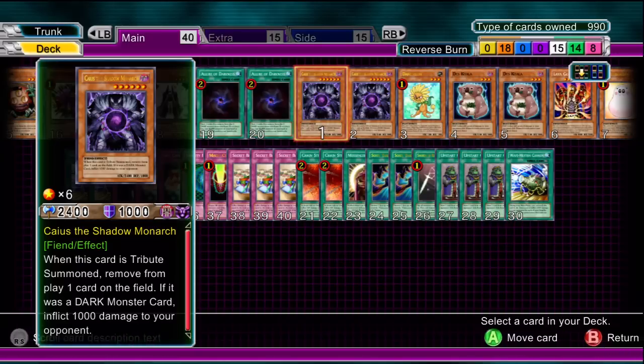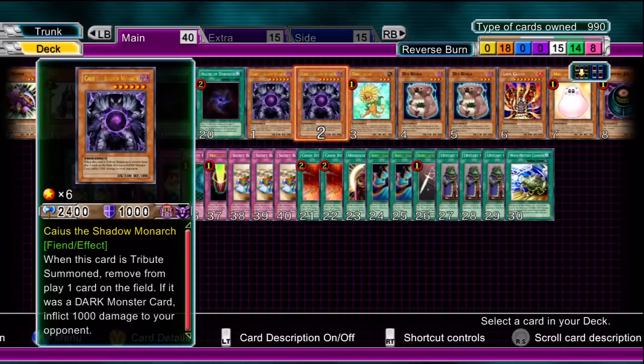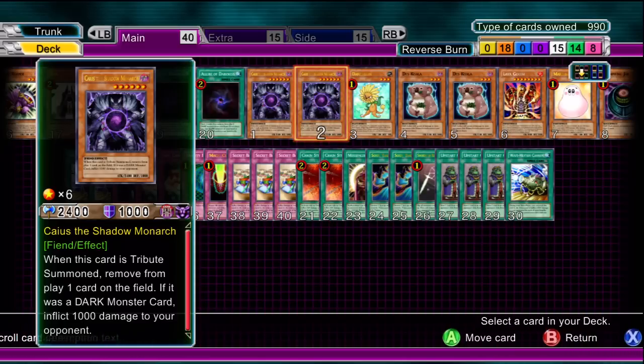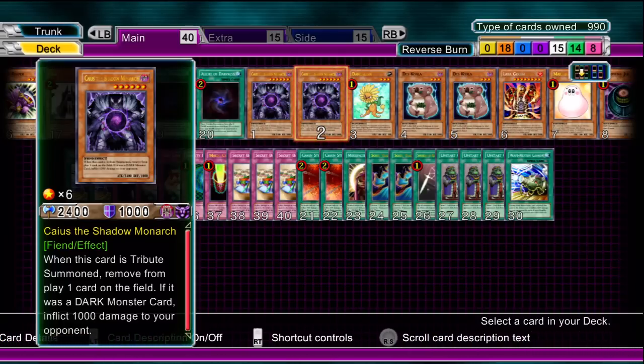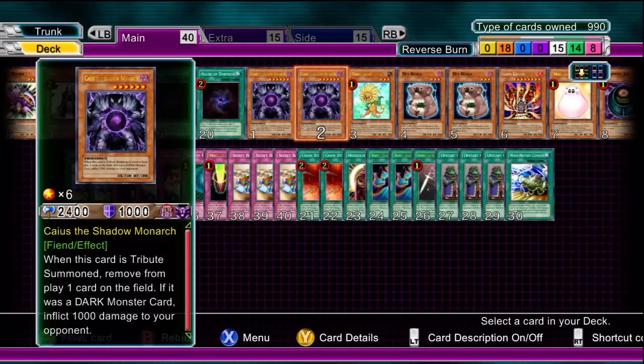Monsters: first off we have 2 Caius the Shadow Monarch — I would definitely say at least 2 in this deck. The 2 effects are absolutely amazing. The first is where you can remove any card from the field as long as it's tribute summoned — that could be a monster if you want to go for an all-out attack as long as you know the back row is clear, or you could get rid of a troublesome card like Prime Material Dragon or Royal Decree or anything stopping you from getting your strategy going.